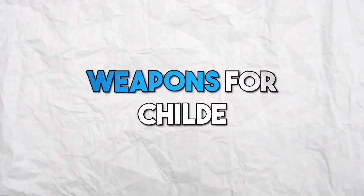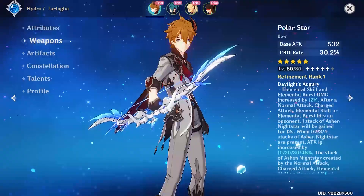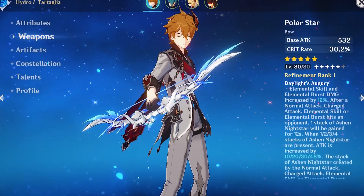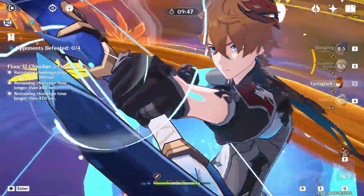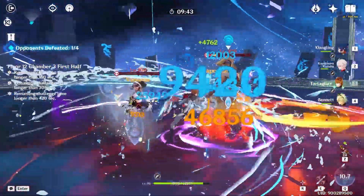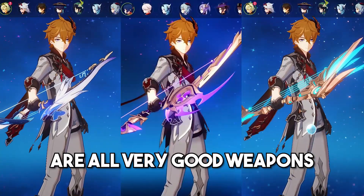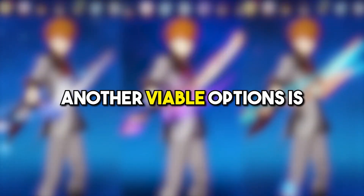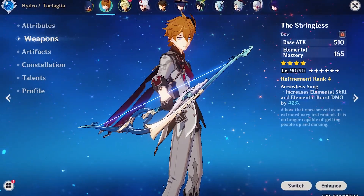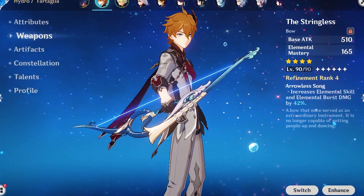If you're looking for the best weapons to use with Childe, there are a few options to consider. Childe's signature weapon is the Polar Star, which provides a significant amount of critical rate and has a passive that increases attack and the damage of elemental skill and burst — ideal for maximizing damage output. Other 5-star bows such as the Amos' Bow, Thundering Pulse, and Skyward Harp are all very good options. The Stringless is another viable option that boosts elemental skill and burst damage.